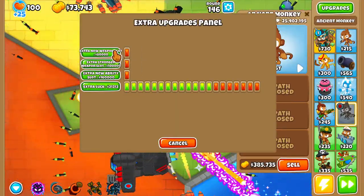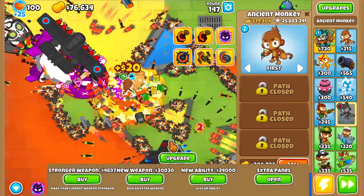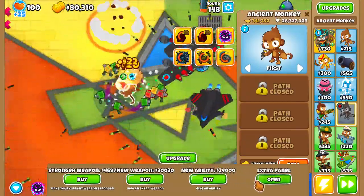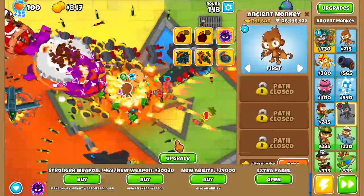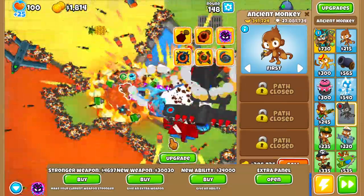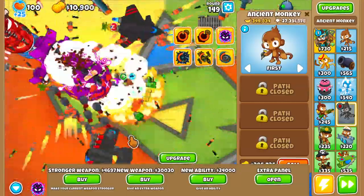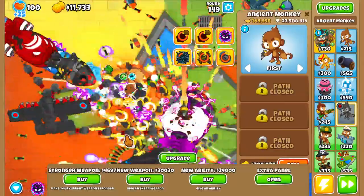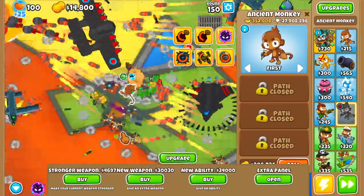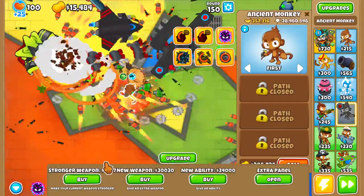Another weapon slot — come on, almost can afford it. I think we should be pretty much good on damage as long as I'm keeping up. Now we just need 30k and I can show it off. Ben's end of round cache — I don't imagine it's affected by a stronger weapon, because it only affects the weapon, not the ability.